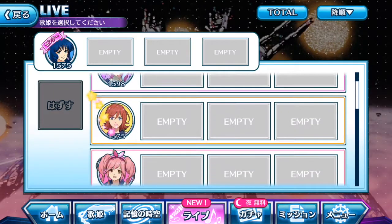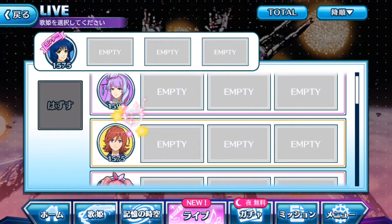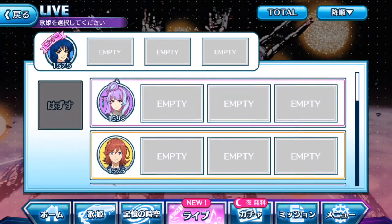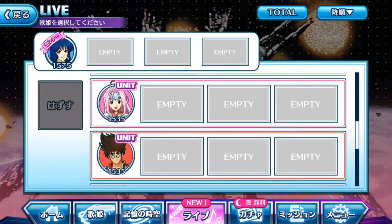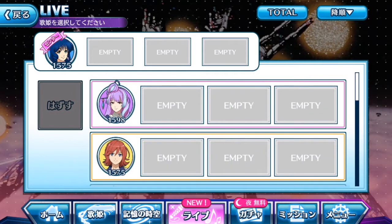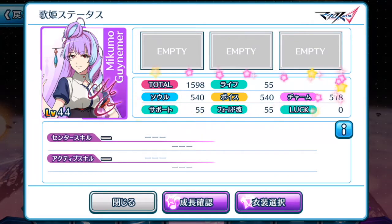Selecting total will show you the divas arranged accordingly to their best total. Mikumo is the highest because her proficiency level is probably the highest among the rest. You can actually tap them and look at their entire total stats — Mikumo is better at soul and voice songs, so if you really want to focus on that, you can change it.